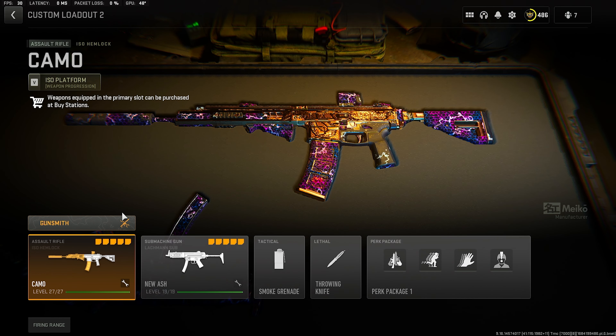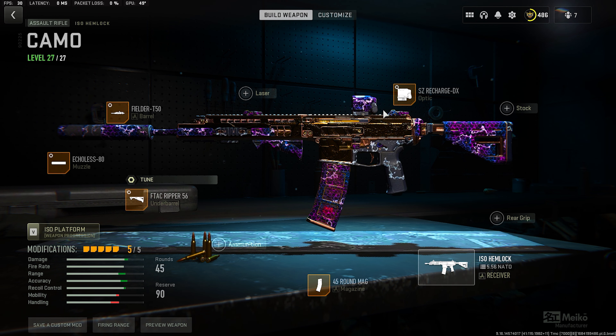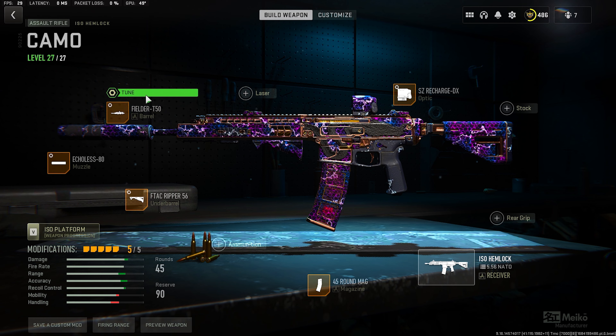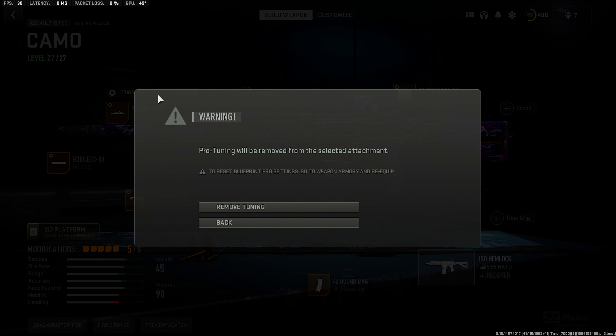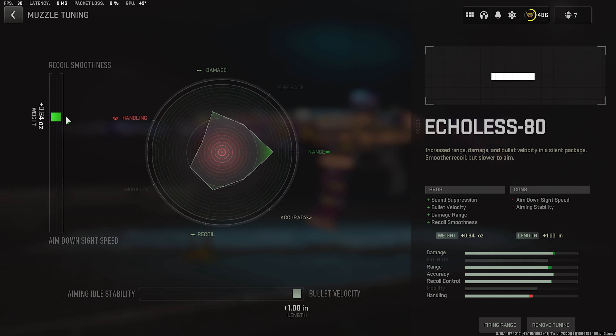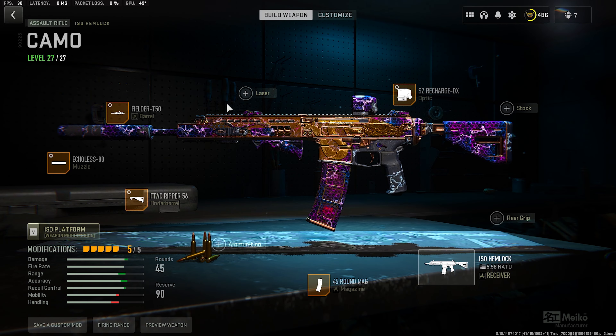The two best guns in the game to use on Ashika Island are obviously the ISO Hemlock. These are the attachments I was using — we changed the optics, we're using the SZ Recharge DX, max ADS speed all the way. For the barrel we're going with the Fielder barrel. For the muzzle, Echoless, we're going max recoil stabilization, max bullet velocity. Then the Ripper — we're going max recoil stabilization, max aiming out-of-stability.